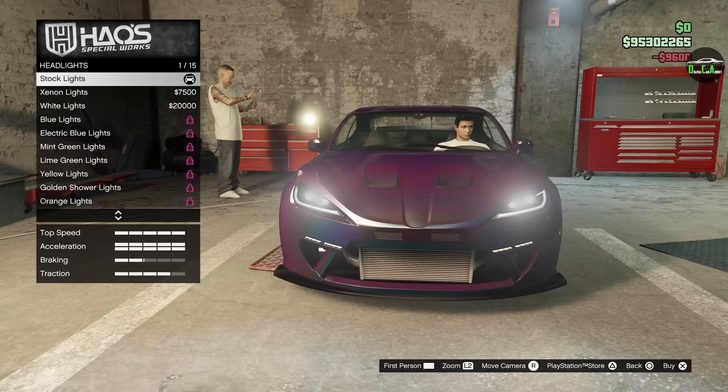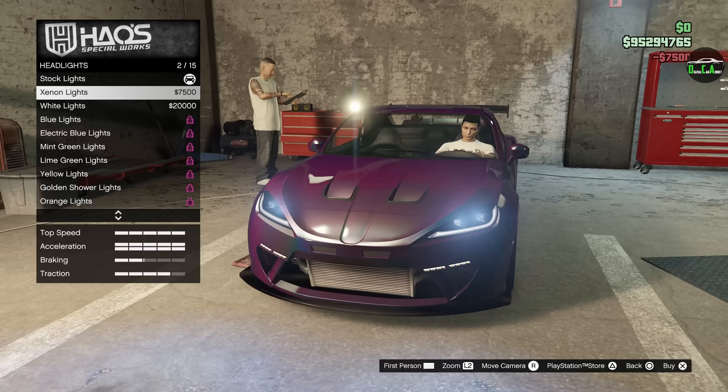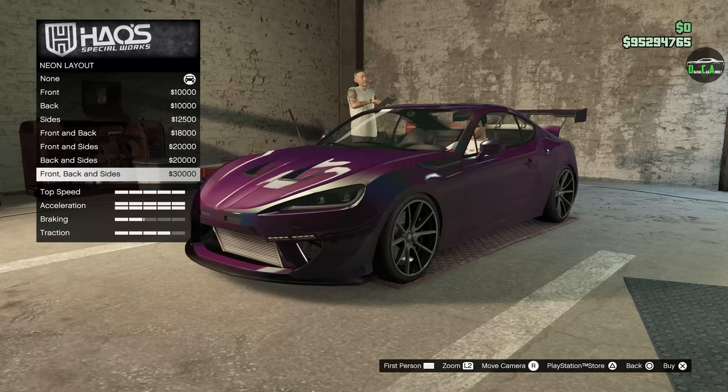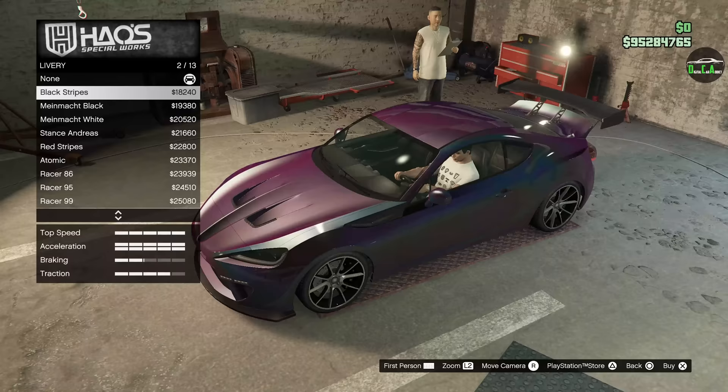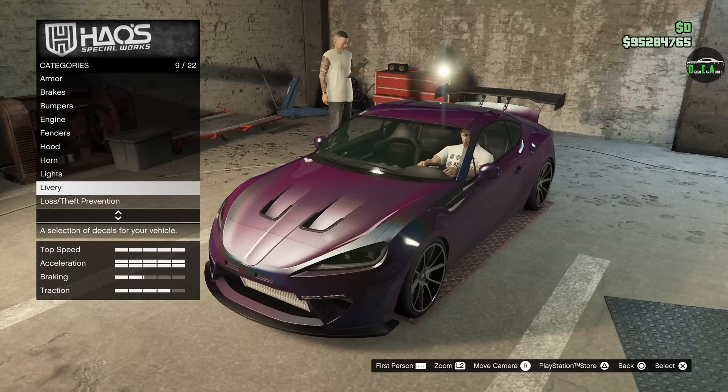Lights — headlights: xenon white, and you've got arena headlights as well. We'll throw some xenons on there. Neon kits — I don't think anything's changed here, it's all the same, so I'll take that off. Let me respray to a classic silver so we can see the livery options better.